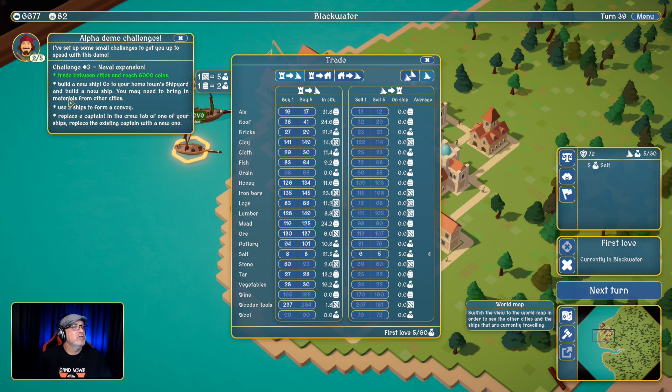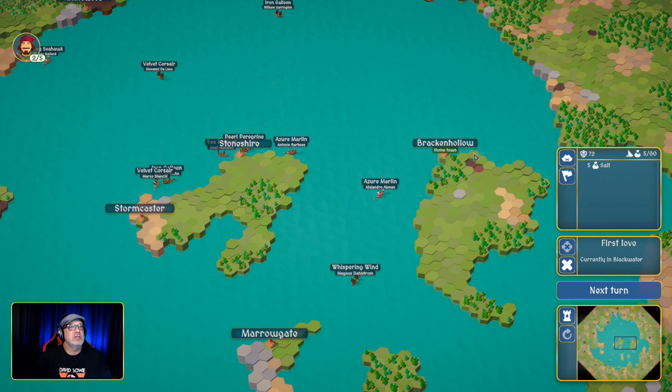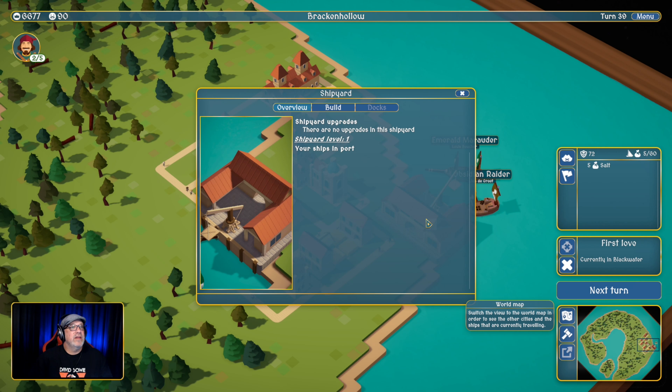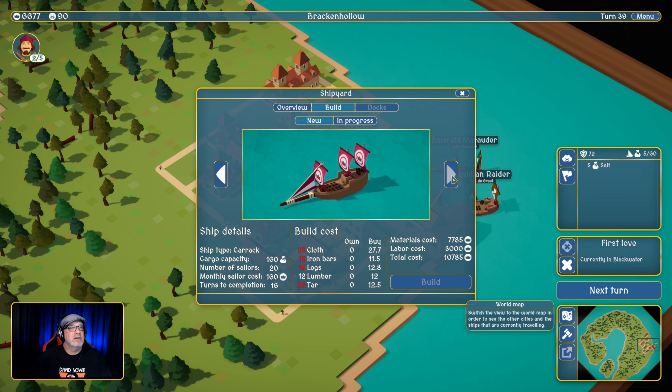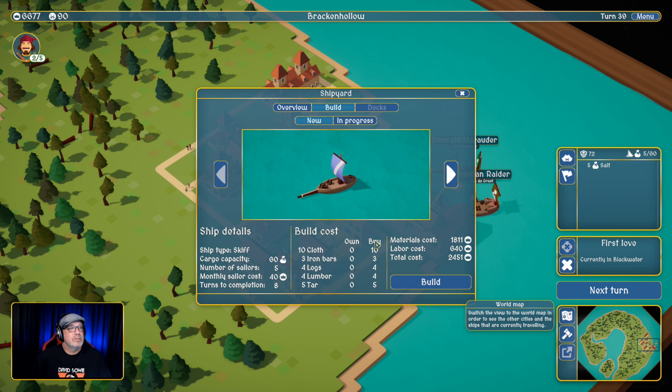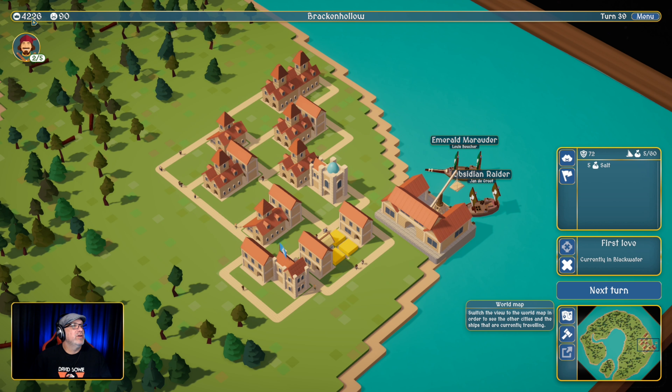Build a new ship — go to your hometown shipyard and build a new ship; you may need to bring in materials from other cities. Let's go to our hometown. We're going to build — total cost. Let's build the cheap one. It has a cargo capacity of 60 — it's the same ship that we have. Building in four weeks, eight turns, and we are down to 4,000 coins.